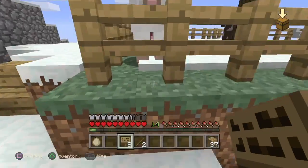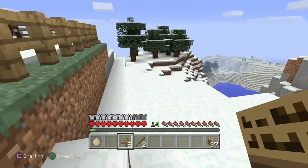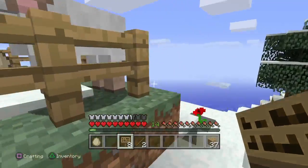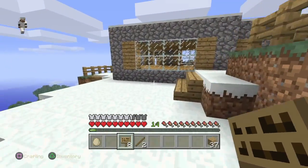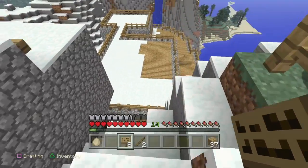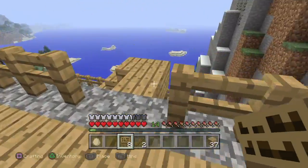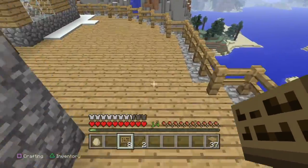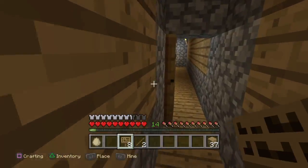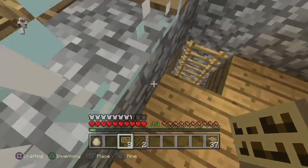We have some nice sheep and cows, and we have a bunch of trees. I thought we had chickens but I don't remember where they are. Anyways, let's just get back down — boom. Let's put all our stuff back. We do have an egg so we can put that down in the storage chest.